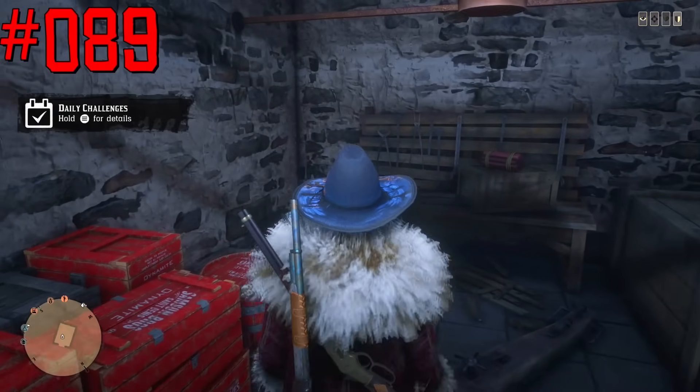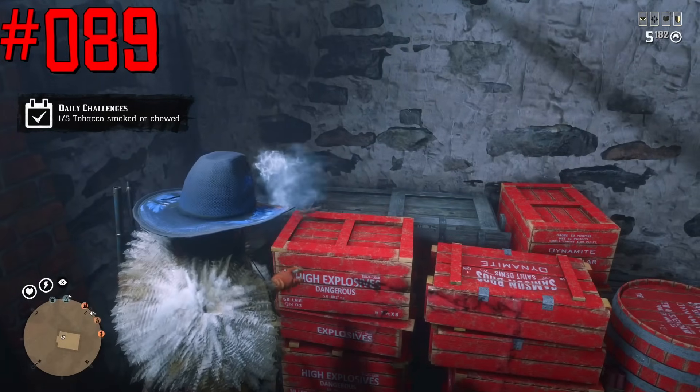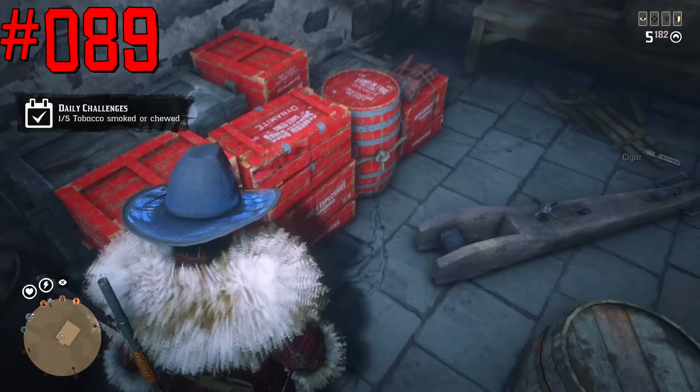There is a building with a lot of dynamite right here near Mount Hagen. It's impossible to take any of it, but it's good for making big explosions.